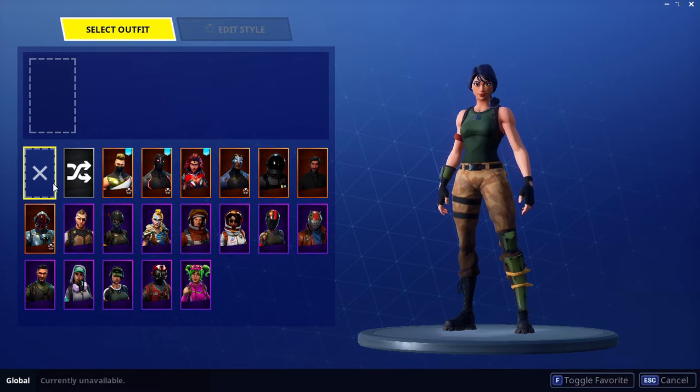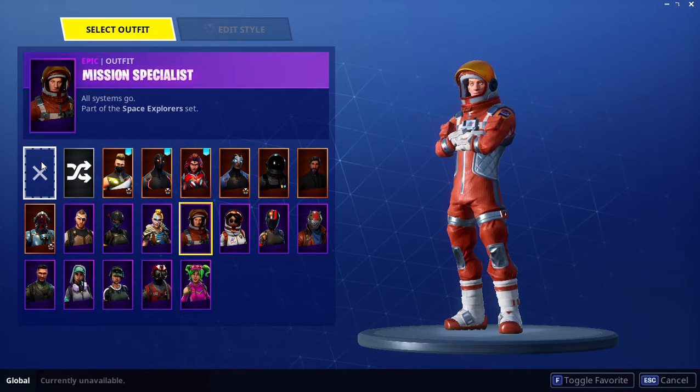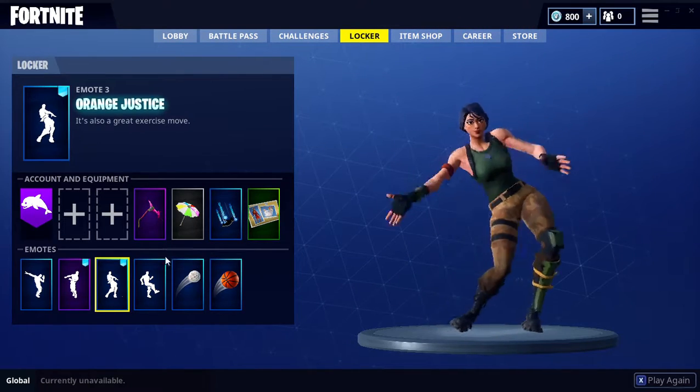I'll show you once more. Left-click on the current skin — wait, I'm actually not a default character yet. So left-click on the current skin, double-click on any other skin, and then you'll become a default skin.